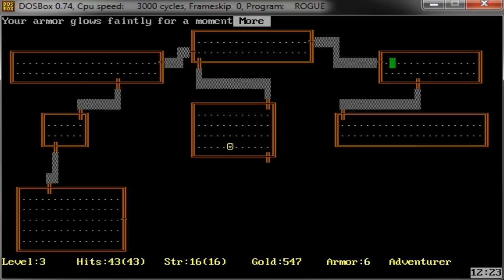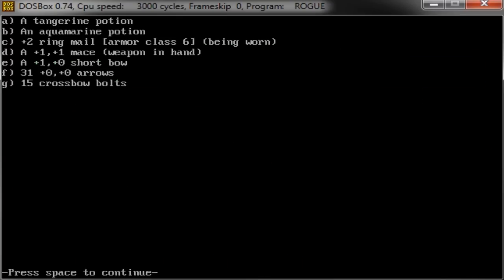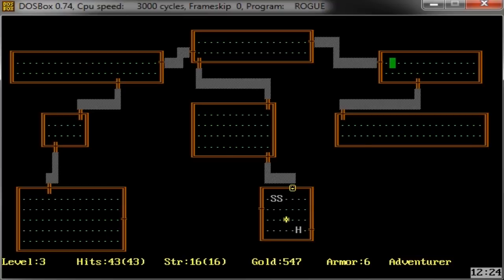I found another potion. I am 'weak' - which means I need to eat, because the next level after weak is 'faint,' and that's a dangerous place to be. I haven't found much food. 'You are frozen by a blast of frost from the ice monster.' He scored an excellent hit, but I can move again. I found an enchant armor scroll - my plus-one ringmail is now plus-two ringmail, so I have a little bit more defense.